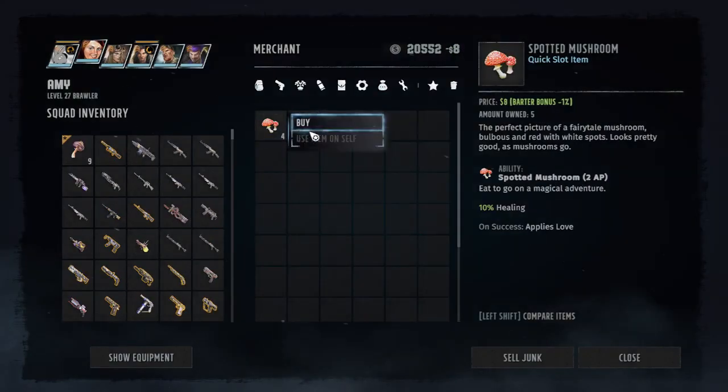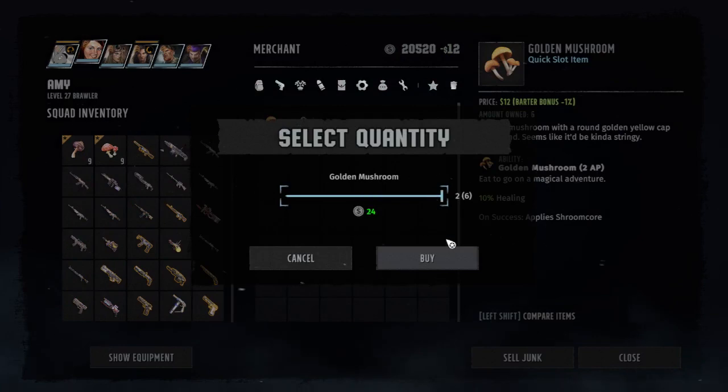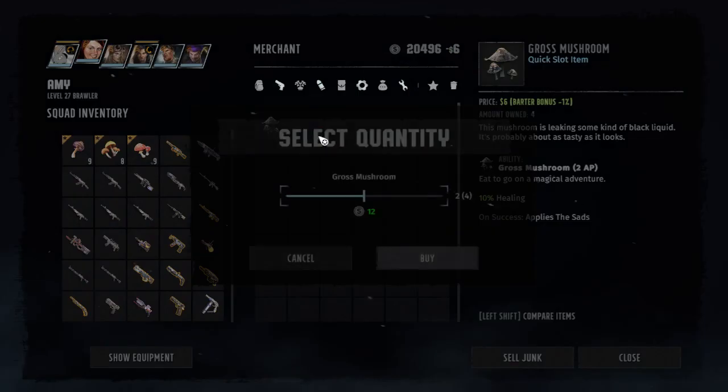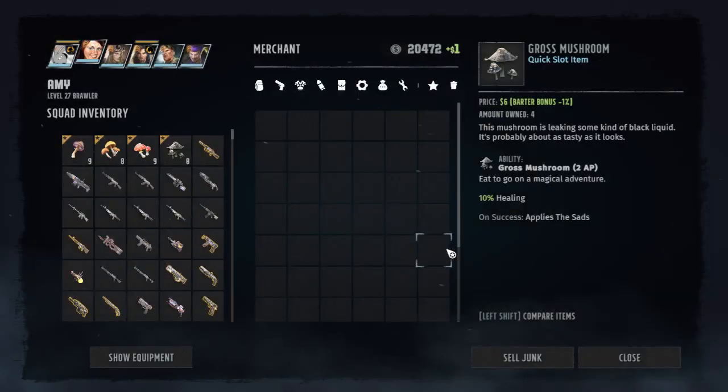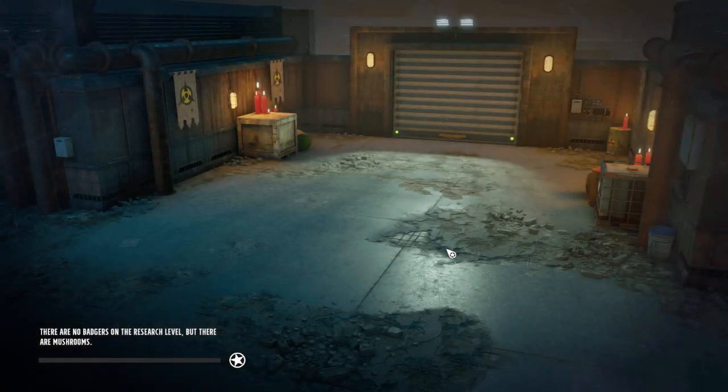Once that's done, you buy his entire stock. It costs like 400-500 per one. Then you quick save, then you quick load, and buy his entire stock again — it will magically reappear. He has 3 shrooms, each shroom removes 3 radiation. You need 4 shrooms per character, you have 6 characters, so you need 24 shrooms.